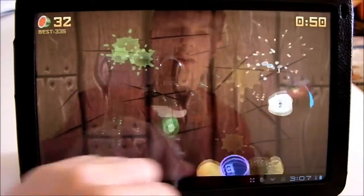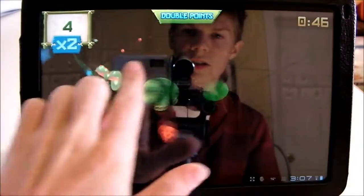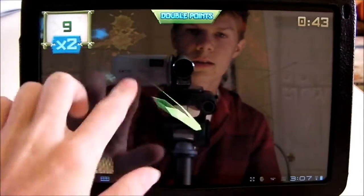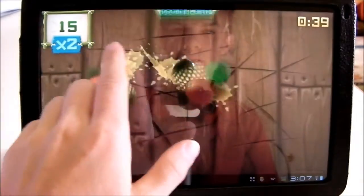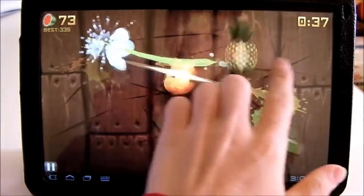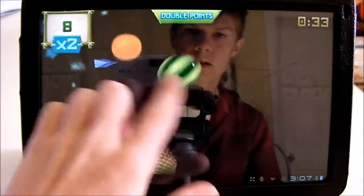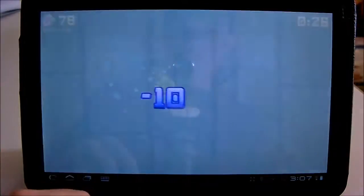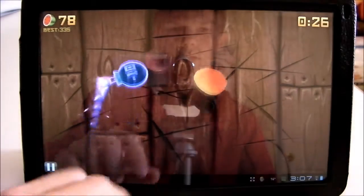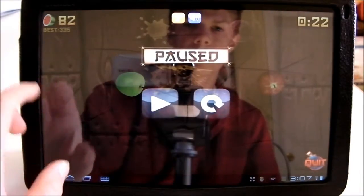This game's graphics are pretty awesome — they've got really good shadows and the fruit looks pretty realistic. It's a THD game so it's Tegra optimized. The bananas that look a bit different are different power-ups, and if you hit a bomb you lose 10 seconds. So that's Fruit Ninja THD.